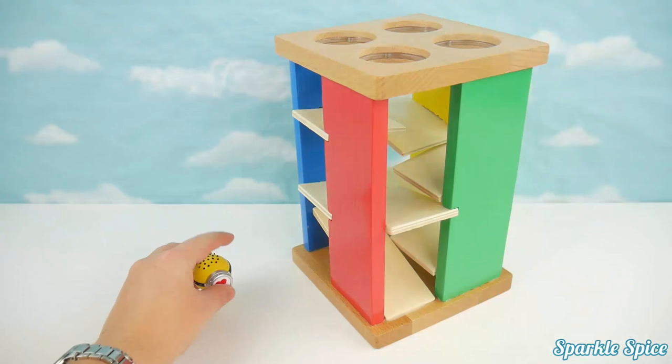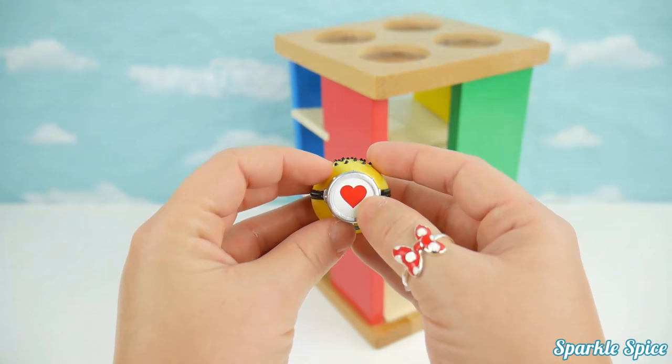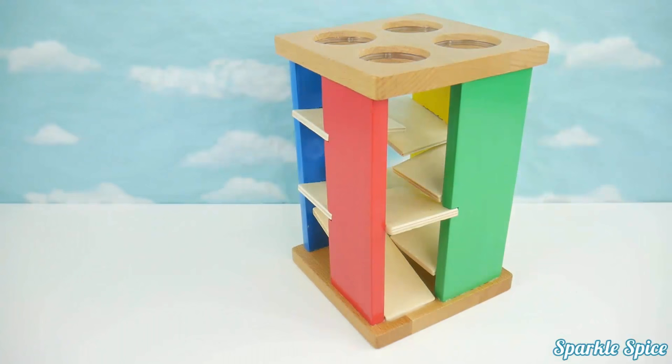We've got one last toy to try in our maze. It's a My Emoji Minion. He's yellow with little black hairs on top, and do you see? It's a red heart. Let's try him out. Wow, he's rolling fast! He did a great job rolling through that maze.